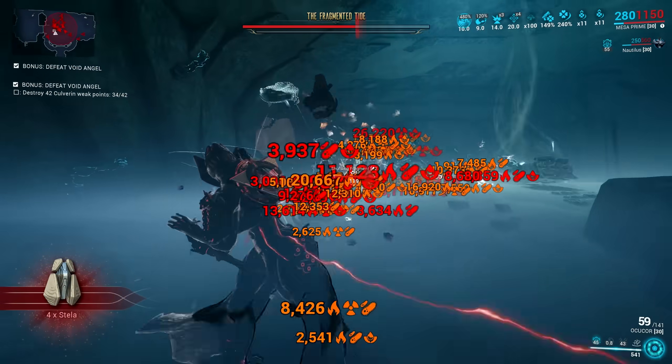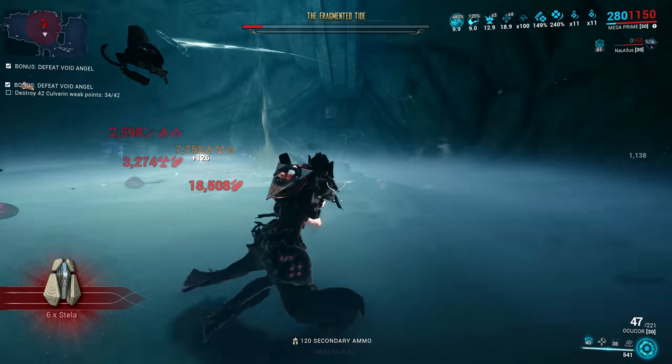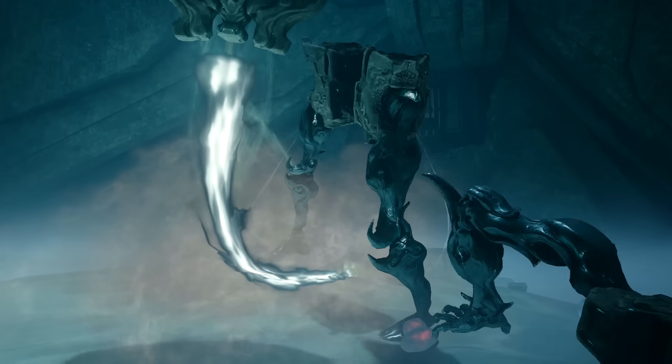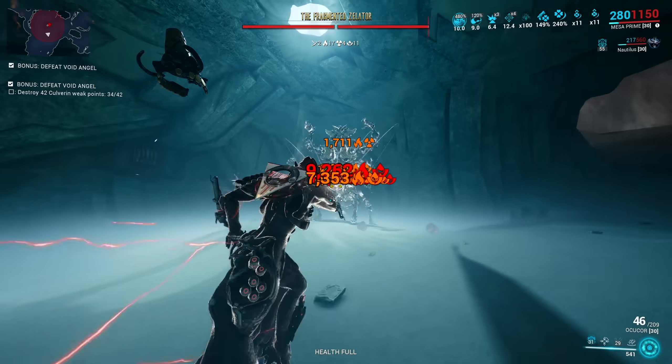We are not going to talk about Mesa Prime solely in this video, as we are going to focus on the two new Archon Shards and why these are made for endgame Warframe. The Archon Shards I'm talking about are the Topaz and Emerald version. You can get these two new Archon Shards from the new Helminth Coalescent feature.